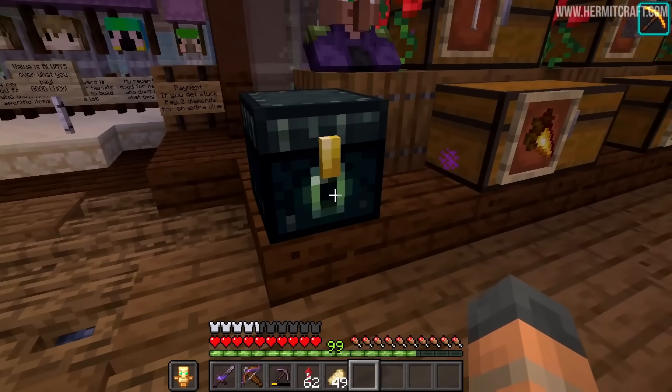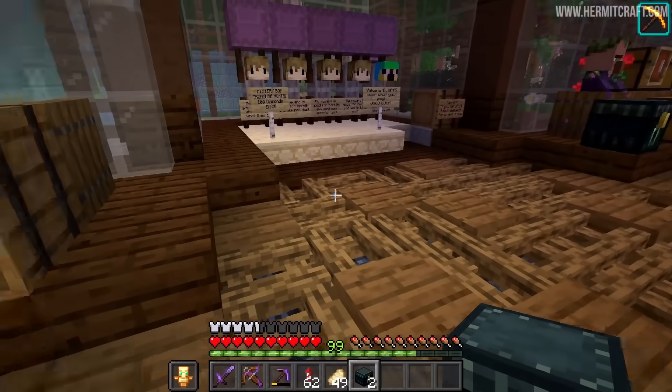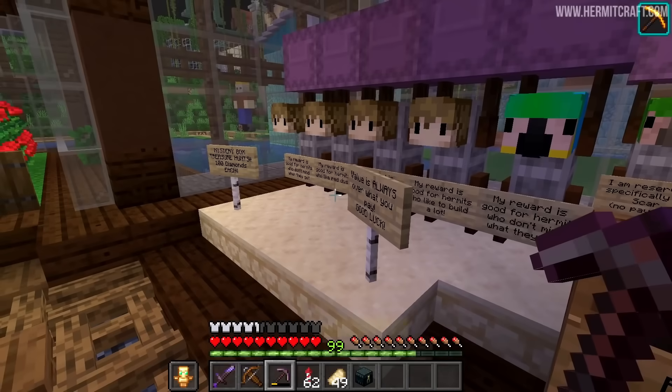I noticed there isn't any ender chests around here, so let's go and make this nice and neat and symmetrical. Put one down on this side as well. And now I can actually get to my diamonds. So, 100 diamonds - in we go, and then we get to pick one of these.